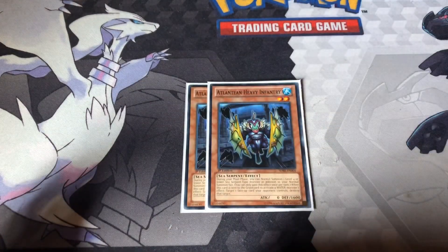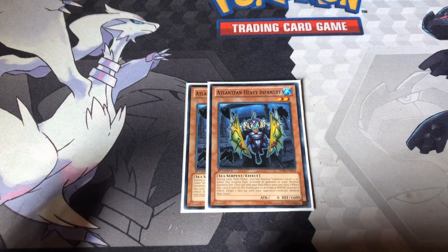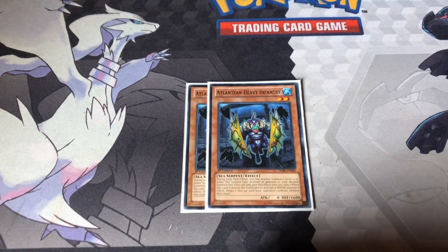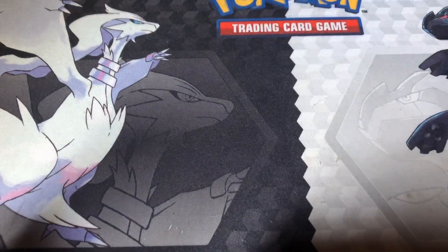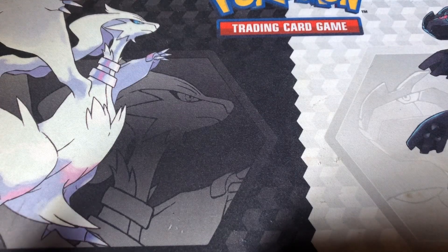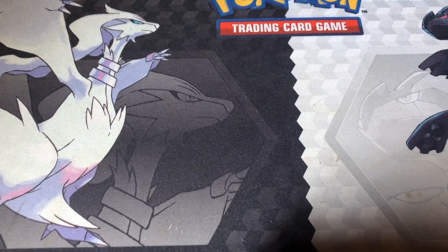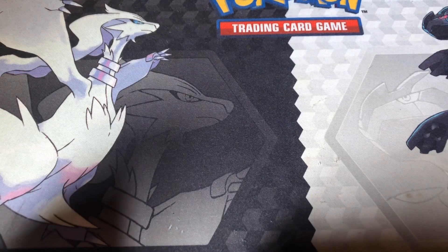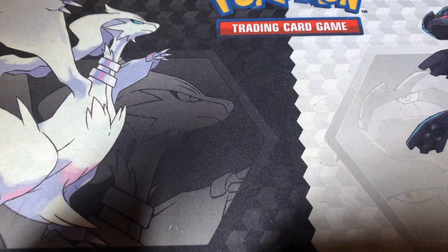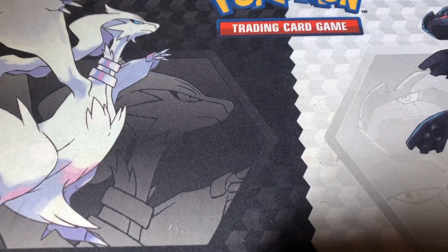The last Atlantean monsters I'm running are two Infantries. Infantry I like for the pop ability when it's discarded. It also has that extra normal summon when you normal summon it, but you mainly don't want to use it for that because that's a waste of a normal summon. I run two. I don't run three. I might drop it down to one — still playtesting it, getting advice from friends at my locals. I don't run the Spearman. They said Infantry is much better. You get to pop the card. I think Spearman pops Spells and Traps, but you can always look it up.